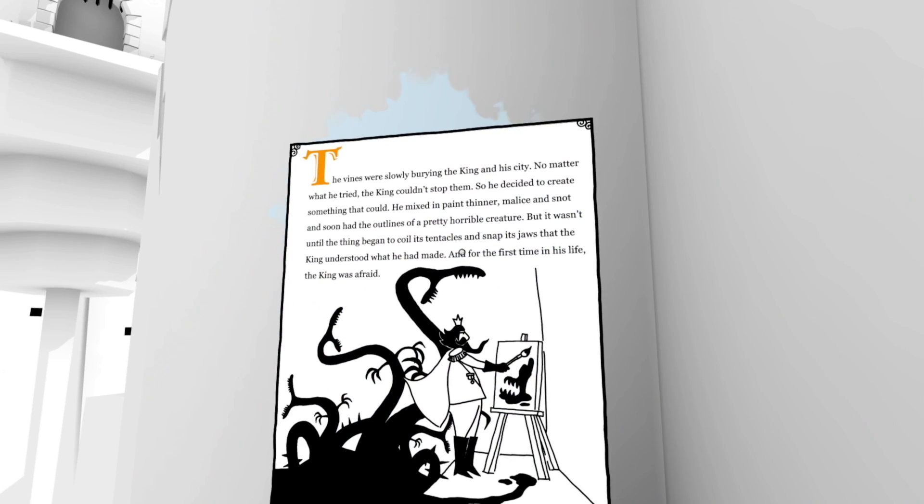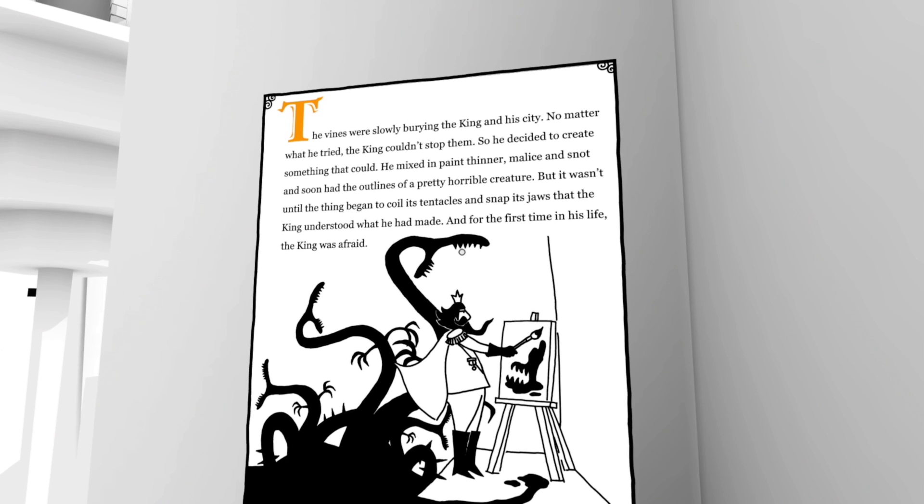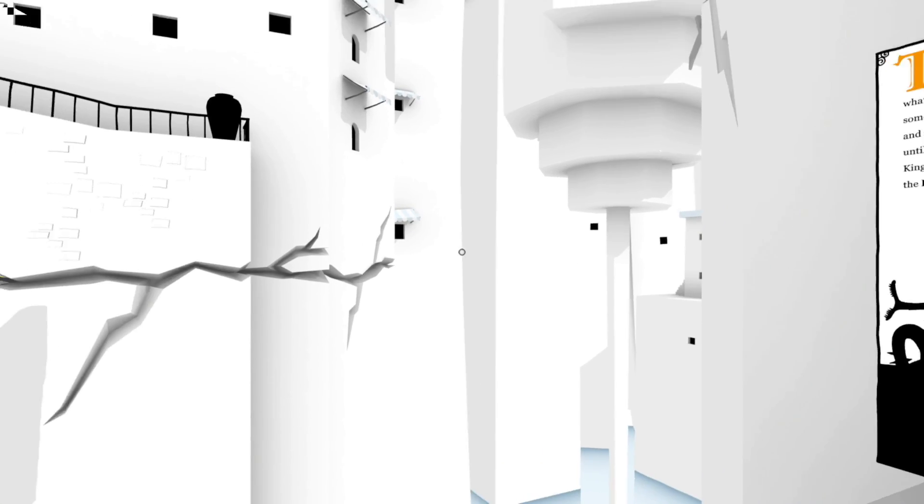The vines were slowly burying the king and his sick. No matter what he tried, the king couldn't stop them - those vines look hungry. So he decided to create something that could. He mixed in paint thinner, malice, and snot, and soon had the outlines of a pretty horrible creature. Very petty king. But it wasn't until the thing began to coil its tentacles and snap its jaws that the king understood what he had made. Whoops, made a monster. Real good job, buddy.